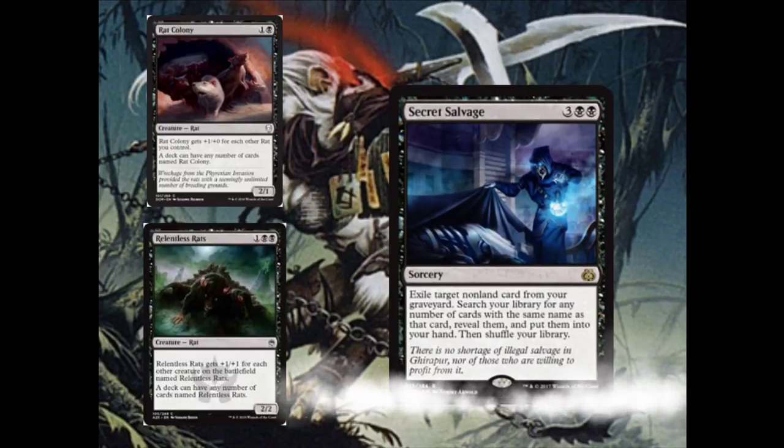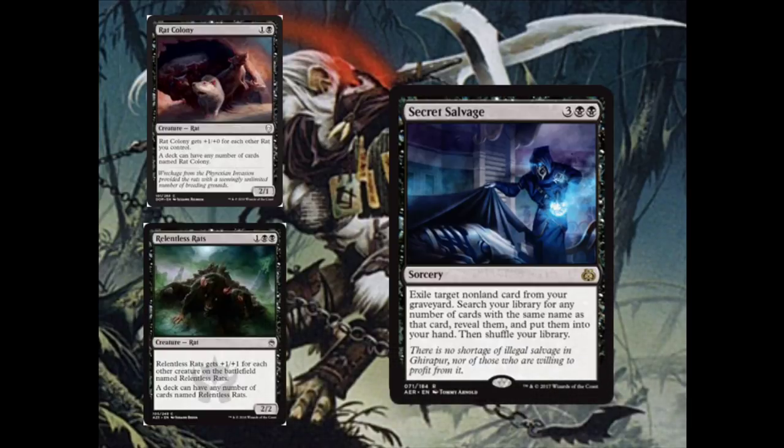The next card is Secret Salvage — 3 and 2 black. It says: exile target non-land card from your graveyard, search your library for any number of cards with the same name as that card, reveal them, put them into your hand, then shuffle your library. If you have no maximum hand size, this is an amazing card, because you can easily get 40 or 50 Rat Colonys or Relentless Rats into your hand. I would say it's probably better with Rat Colony because they're cheaper to cast, so you can play more of them straight away and swing for more next turn. But it is really good with Relentless Rats as well — this is where Rat Colony's cheaper cost really does become important.